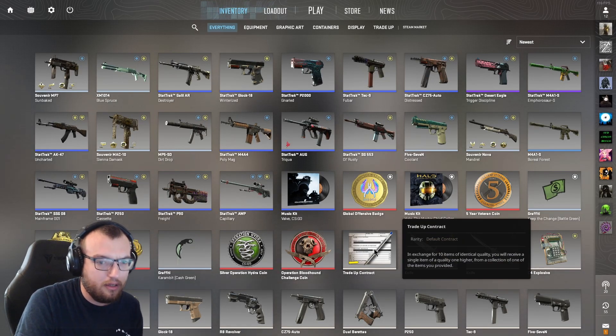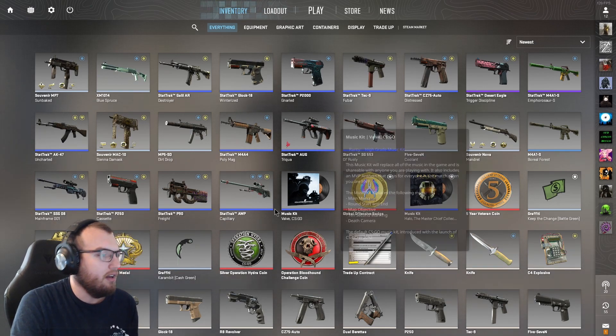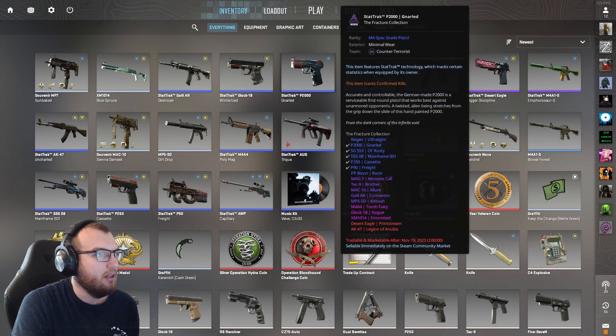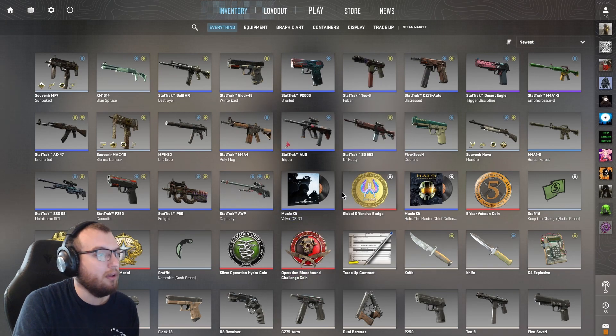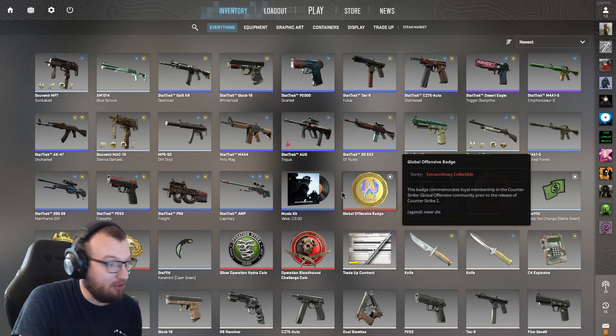Alright, so that was my current Counter-Strike 2 inventory and why I purchased most of these skins. My top skins so far that I currently have: I really like the two starter pistols — the Gnarled is definitely the best out of the two. I really like the M4A1S, the M4A4, and of course the AWP. Pretty great skins for all those guns. As I get more weapon skins and replace weapon skins, we will see more episodes of this series. It might take a while before we see another episode because I ain't trying to put that much money in this game.